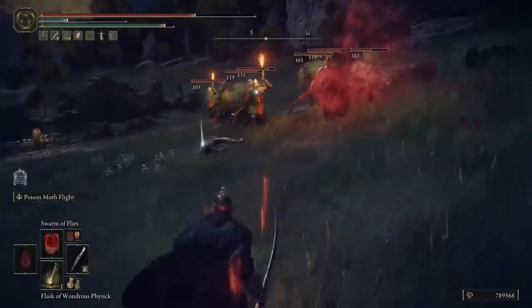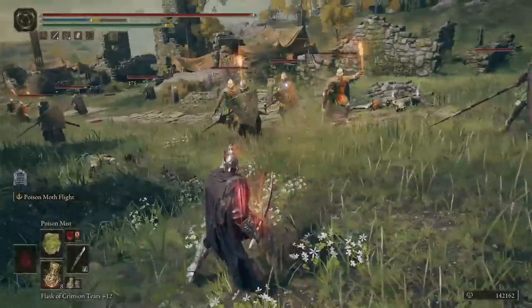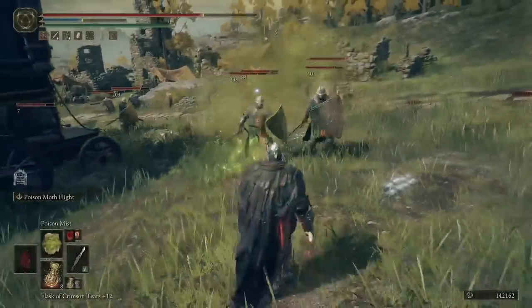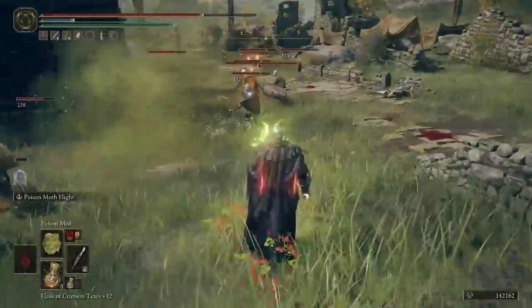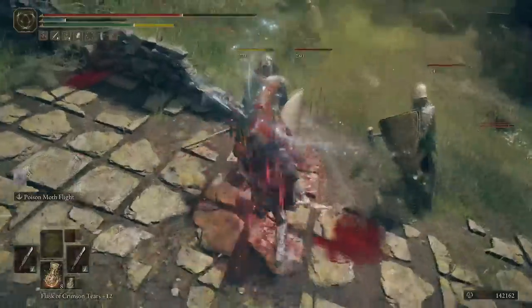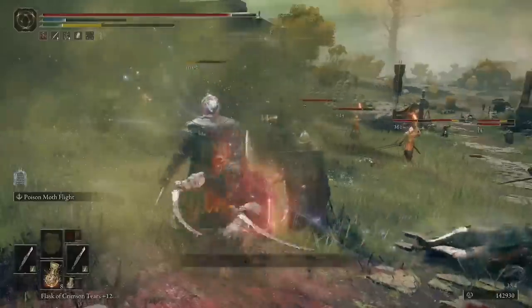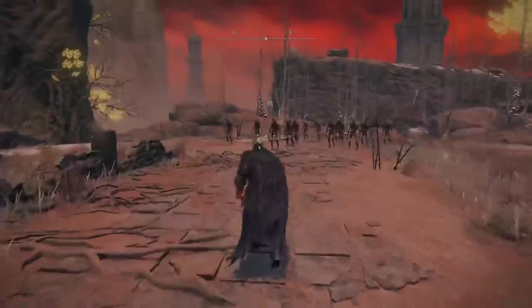Speaking of spells, let's go over the incantations in this build. The first is Poison Mist, which is more of a passive spell. You put a big cloud of Poison Mist around a group of enemies and it very slowly ticks down their health, and it also helps you get that poison damage off once you hit them with your poison weapons. It just helps the process move quicker and kills enemies a lot faster.